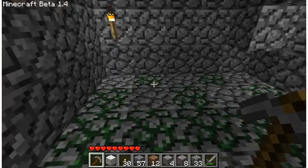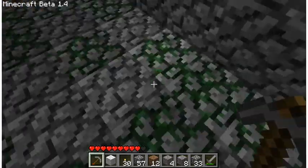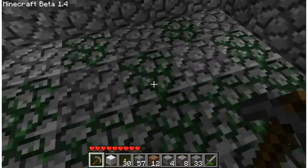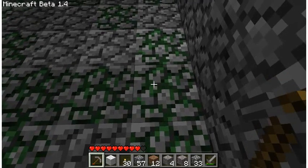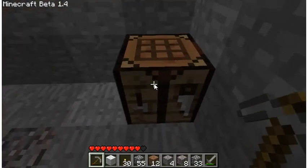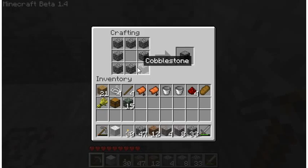We harvested a decent amount from the dungeon. I'm going to continue the video once we get back upstairs and show you how to make a furnace. To craft a furnace, grab your cobblestone and place it in every slot of the crafting grid except the center one — cobblestone in all blocks except the middle — and you have yourself a furnace.